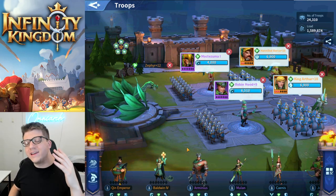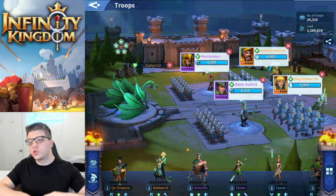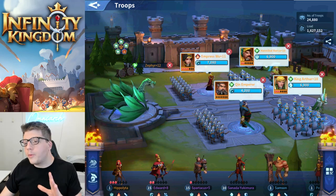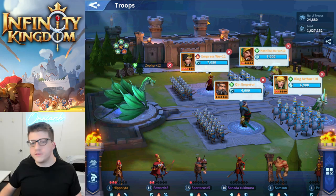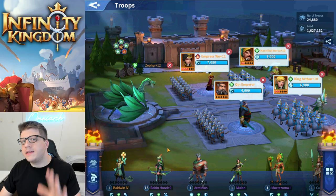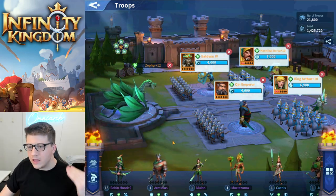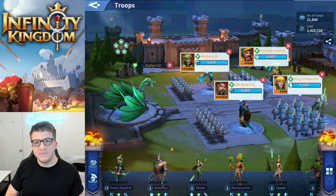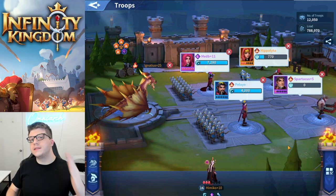Next let's talk about the wind attribute. As a free-to-play player, you're going to be focusing on Barka and Arthur in the front row with Moctezuma and Robin Hood in the back row in the early game. Eventually you'll want to shift to something like this with the Chin Emperor in the back row and Empress Wu as well — she's fire but she deals crazy damage so she'll be decent there. If you do spend in the game, you can have Baldwin in the back row instead of Empress Wu and replace King Arthur with Saladin, who you can get from the daily bundles — that would be your best-case scenario for the wind march.